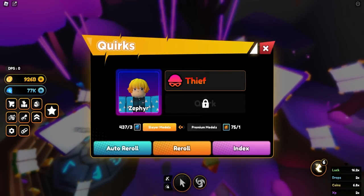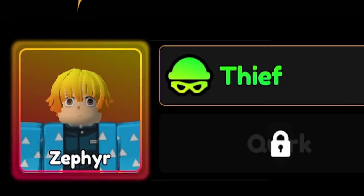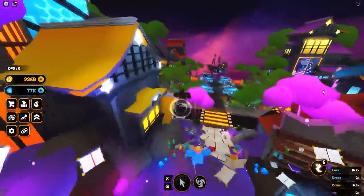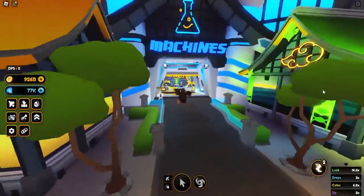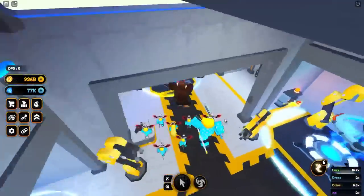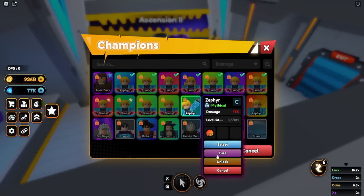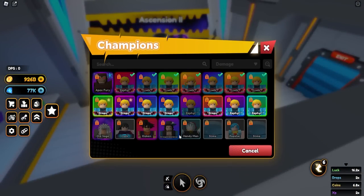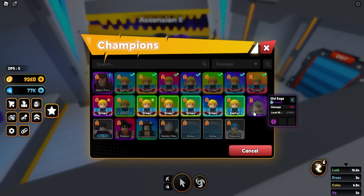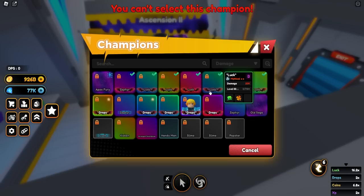Hey guys, I just got done getting another Thief passive for myself. If you watched the Quirk tier list I posted yesterday, Thief is pretty much equivalent to Draconic, or what Draconic would be if you are an Anime Fighters player. In this video we're going to talk about the importance of getting yourself some really good utility teams.